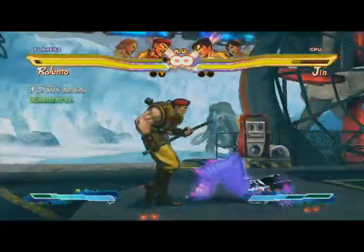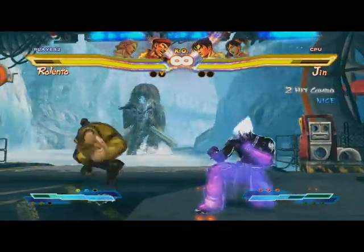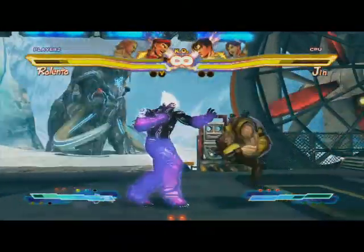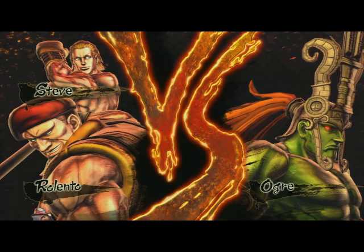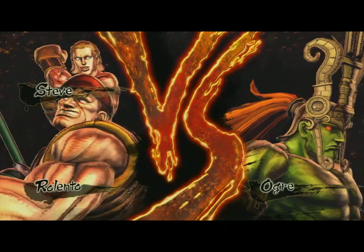Near the end of the game, you fight dark glowing versions of a certain tag team, depending on which characters you pick. Then at the end of the fight, you'll either fight Ogre or Akuma, depending on whether you pick a Street Fighter character or a Tekken character first.